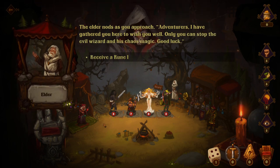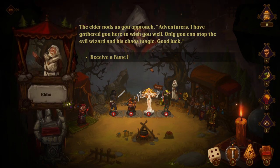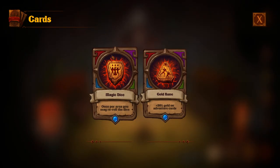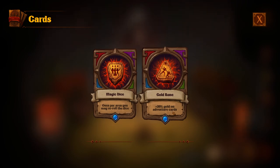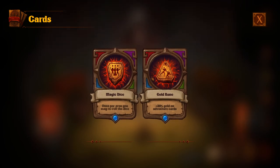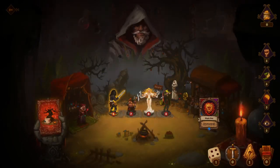The elder nods as you approach. 'Adventurers, I have gathered you here to wish you well. Only you can stop the evil wizard and his chaos magic. Good luck.' Receive a rune — magic dice, once per area you may re-roll the dice. Or 30% gold on adventure cards. I feel like having a re-roll is quite nice, so let's do that.